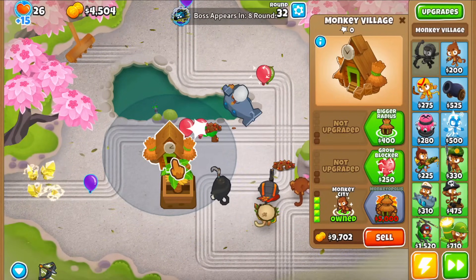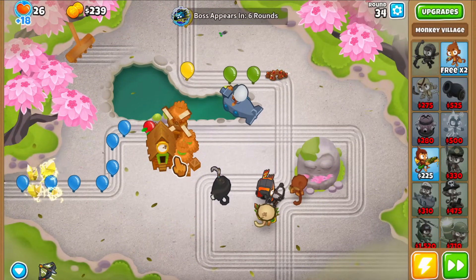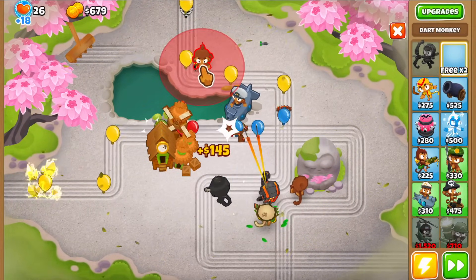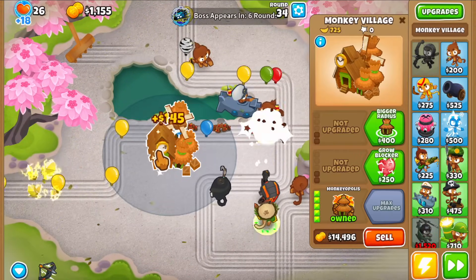Round 34 — we get the monkeyopolis! We can also get a bunch of free dark monkeys which are going to defend a little bit. Might as well place them — this beats having to buy other towers. I'm just going to keep placing these free dark monkeys. That was marketplace number two, and now it's time to start thinking about defending the boss.